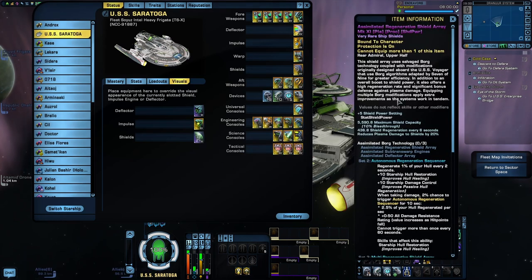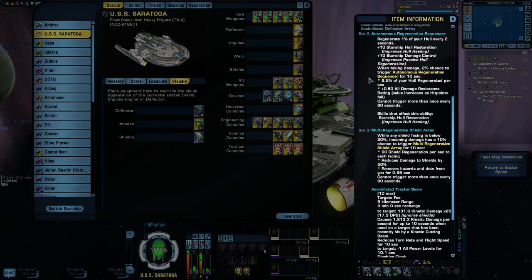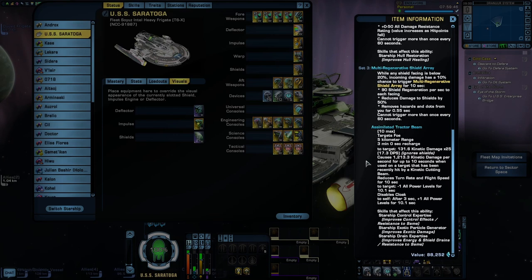The two-piece bonus is just a small passive hull heal which has a chance to trigger, and when it does it's locked out for 60 seconds, so you're not gonna get much use out of it. The three-piece bonus is a chance at a shield heal that can also remove DoT effects, but that also has a 60-second lockout. The three-piece bonus also grants the ability Assimilated Tractor Beam, which functions a lot like a normal Tractor Beam — a little more powerful than your standard Bridge Officer Tractor Beam, but it has a three-minute cooldown. So I would not worry about these set bonuses — this is exactly what the visuals tab was made for.